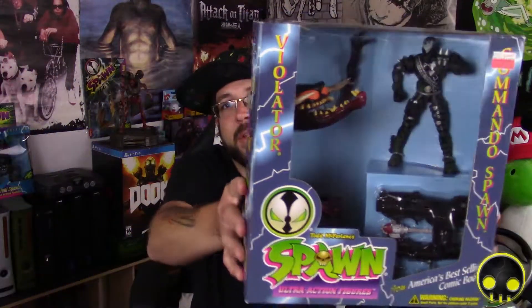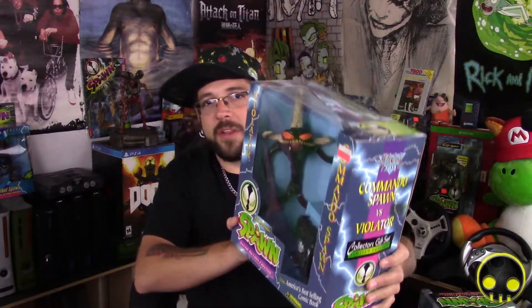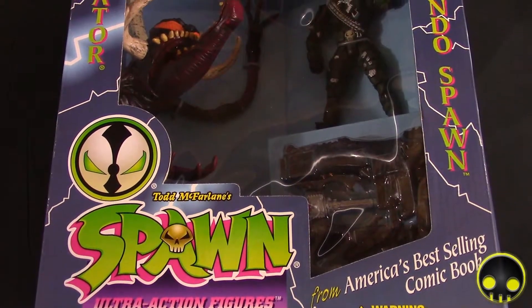First and foremost, we're going to talk about the Collector's Gift Set — this is Commando Spawn versus Violator. This comes with an alternate paint variation, a variant of Commando Spawn in full black and green camo, and then you have a Violator figure which is a supersized version of the original Violator figure from Series 1 in a red and black color variation. This is so awesome. Look how big that Violator is.